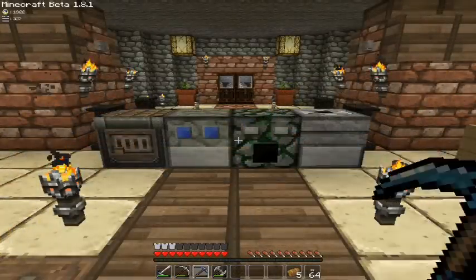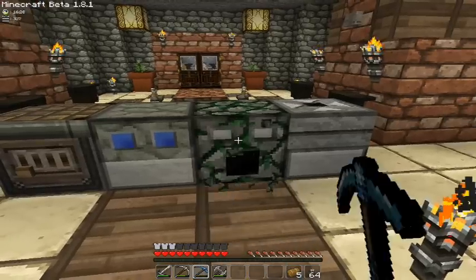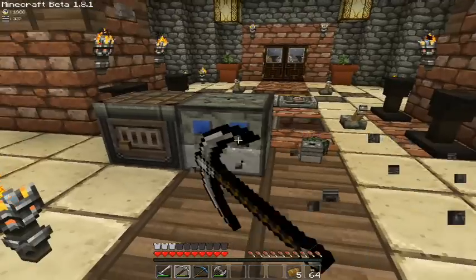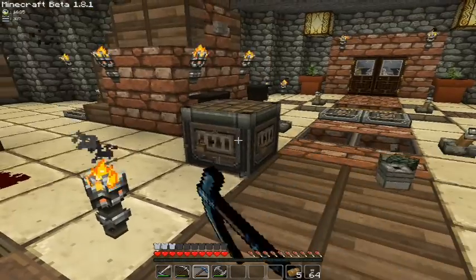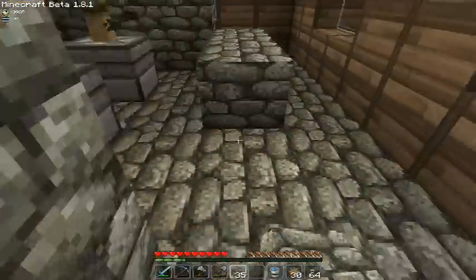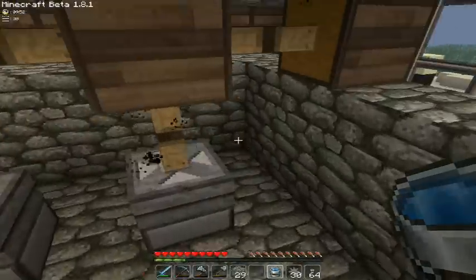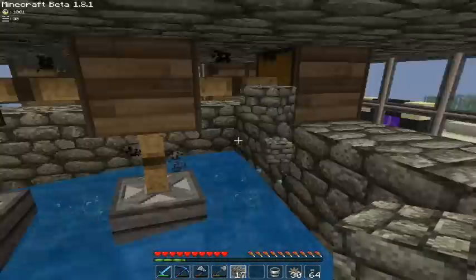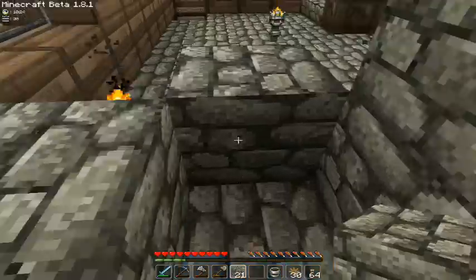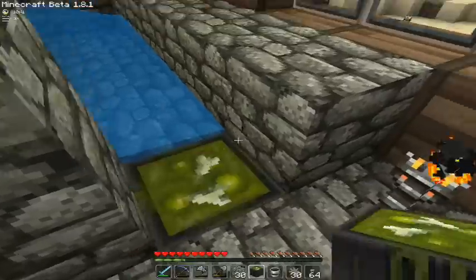The steel pickaxe is faster on stone-based blocks, such as the block dispenser, the millstone, the detector, and the turntable. Also, steel is now properly called soul forged steel, and the steel recipe in the crucible changed — now you only get 1 piece of steel.